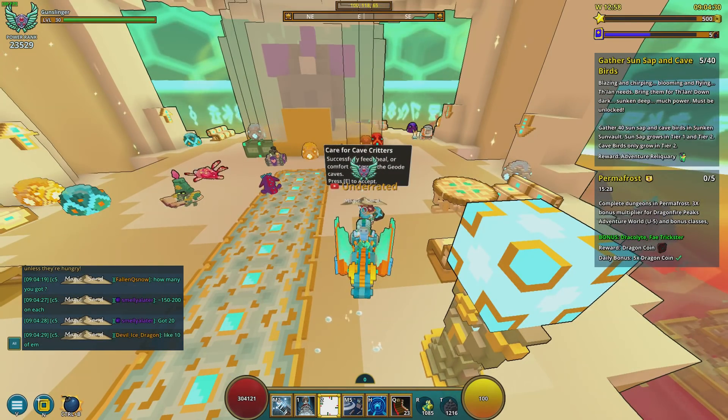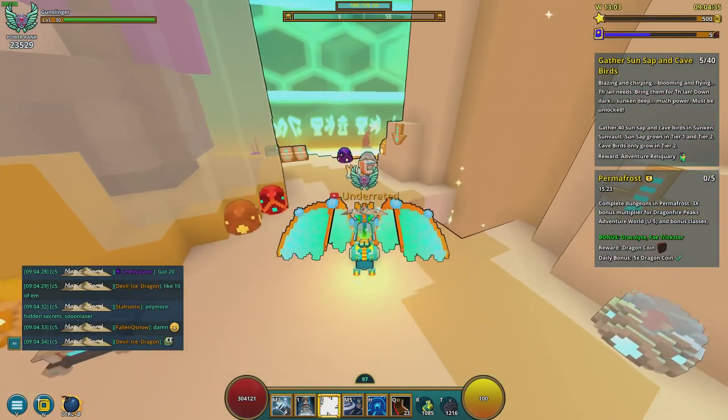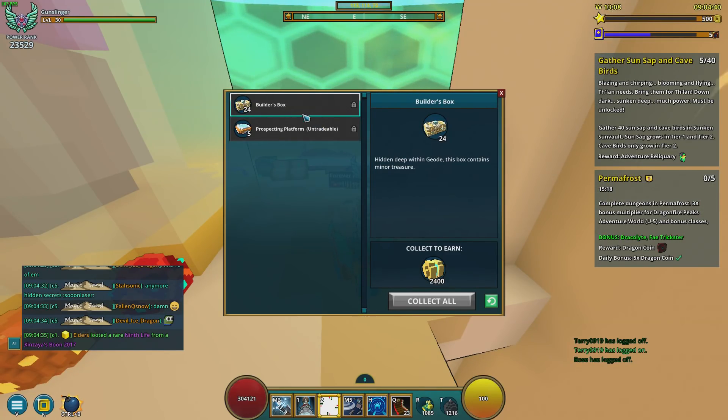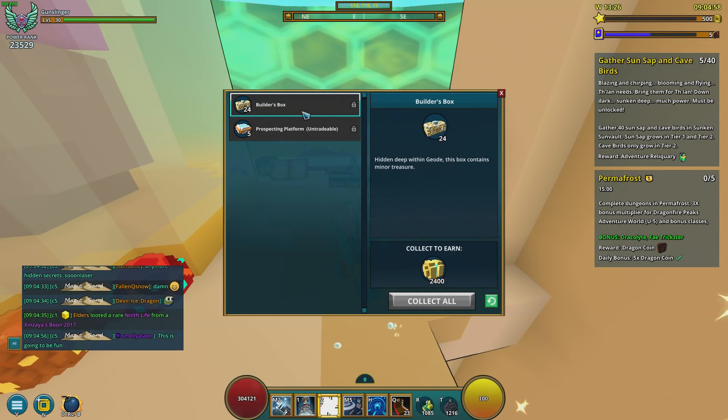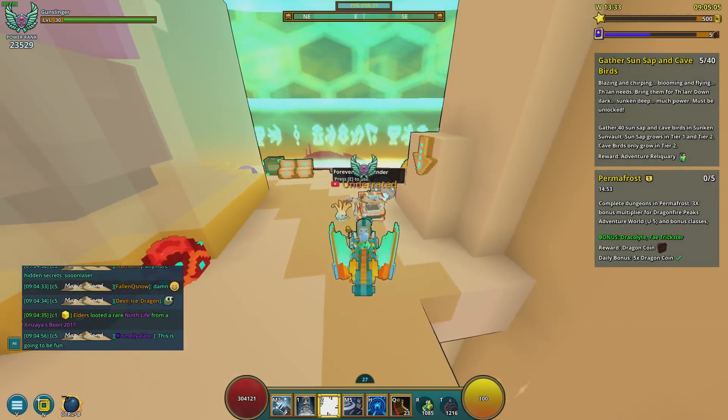There's also an NPC here who gives you 'Care for Cave Critters' adventures — always pick these up whenever you've completed them. And there is the Forever Home Finder, where you can deconstruct Geode-specific things like crafted items and Builder's Boxes. Never deconstruct your Builder's Boxes — as of yet I've done no research on what's worth deconstructing, so definitely don't deconstruct those. This is just where you go to deconstruct that kind of stuff.